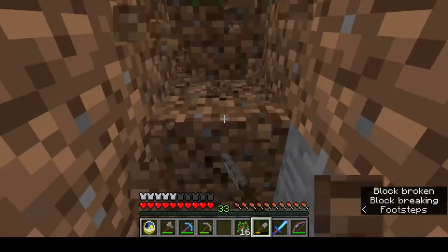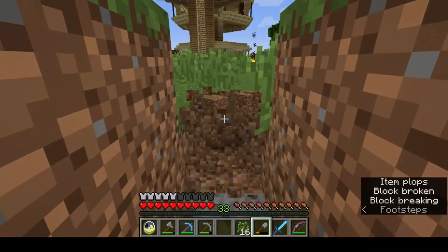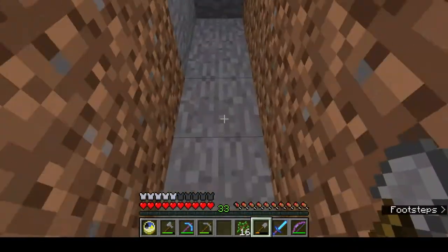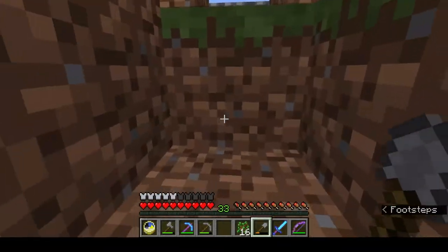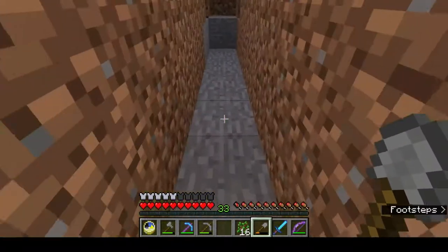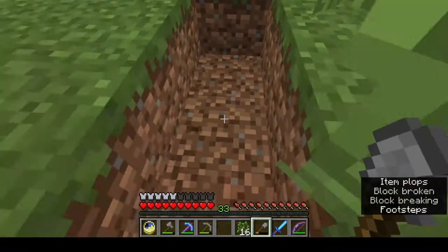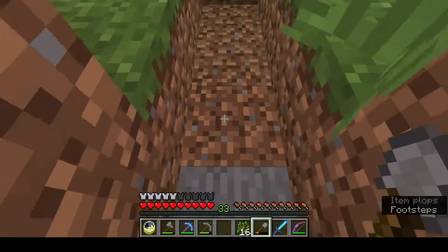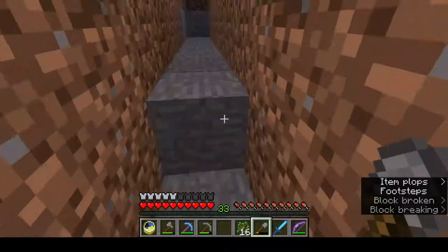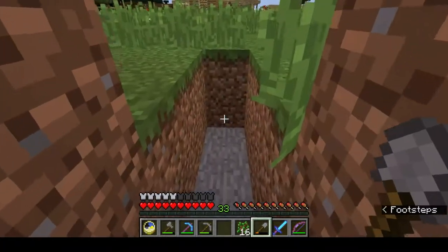So I count out eight blocks for the trench — one, two, three, four, five, six, seven, eight. I'll double check that — yep, eight. And now I dig out two more, that's for our chest. And for these last three, I go down one more block so we end up with a stepped formation. Next we need our chest and our hopper: two chests down to form a double chest, shift-click, then the hopper into the back.